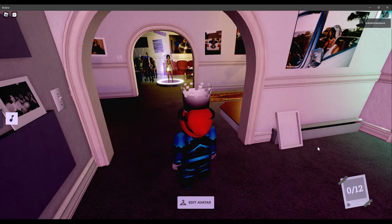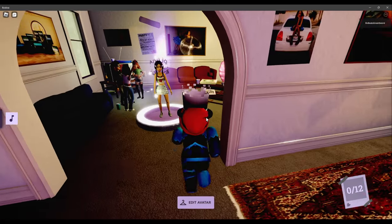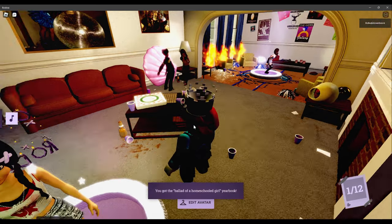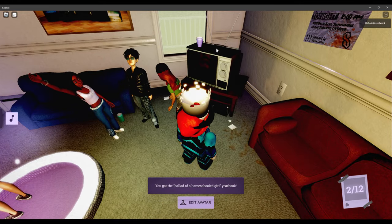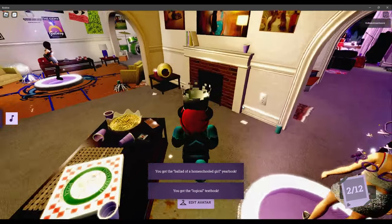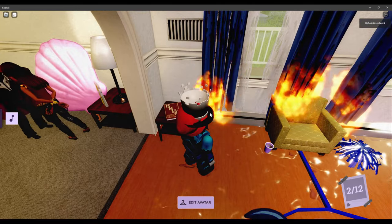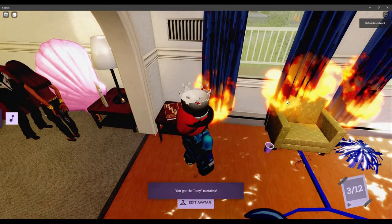Alright, so go ahead and find 12 objects in this house — most of it's on the bottom floor, in the same spots. Go ahead and hover your mouse over these objects and click on them. You'll find all of them; they're all pretty obvious. And if you do get lost, they're all hinted in your bedroom, so there's one over there.